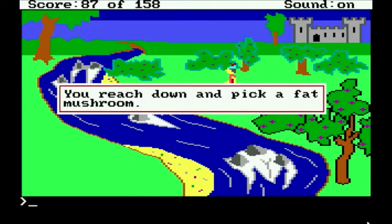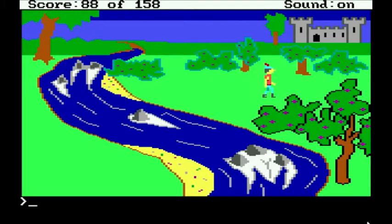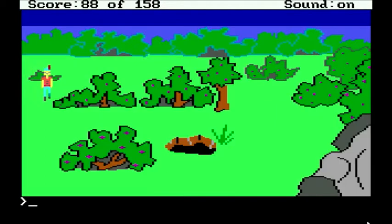Get mushroom. You reach down and pick a fat mushroom. Excellent. That mushroom has magical properties, and if you've ever read Alice in Wonderland, you'll probably know what it does.